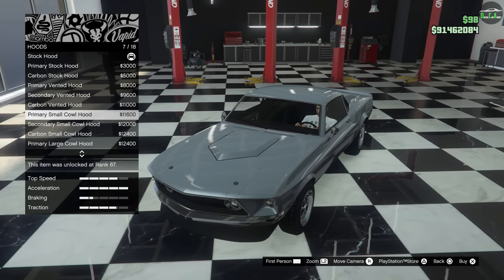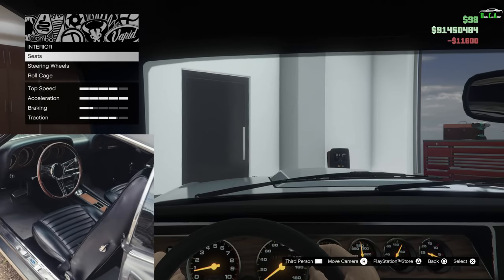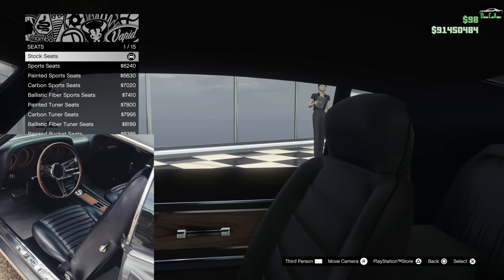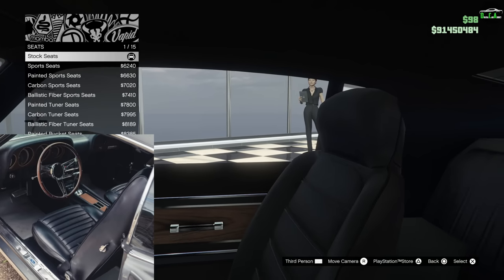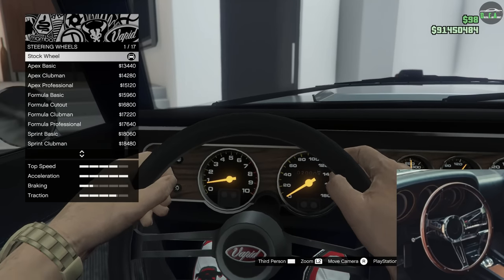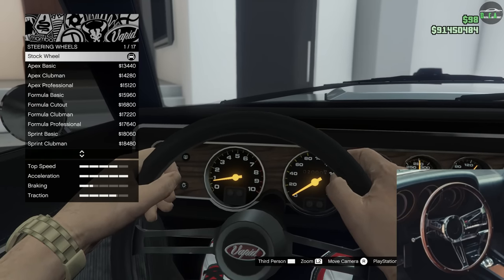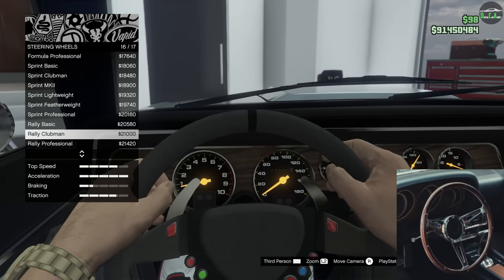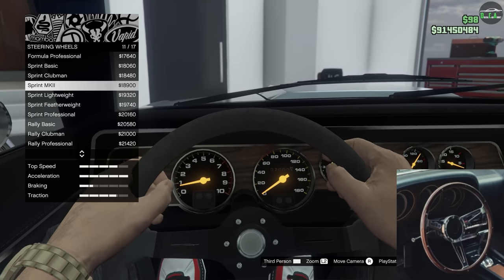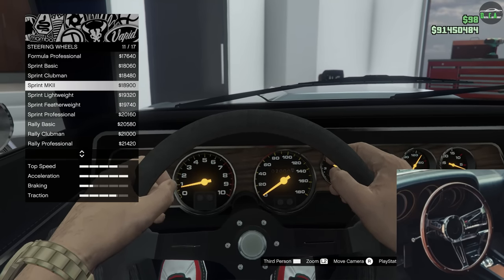Make sure you pick primary color for this one — very important. Continuing to the interior, you're going to keep the stock seats. We don't want any race seats; the real car had normal traditional-looking seats, so the closest will be the stock ones. The real car had a wooden steering wheel, which we don't have available in this game. The stock wheel is pretty close with the spokes, but the closest is either the Sprint Professional or the Sprint Mark II. However, the Sprint Professional has paddle shifters, which we don't want, so Sprint Mark II is the one I'm going to pick.